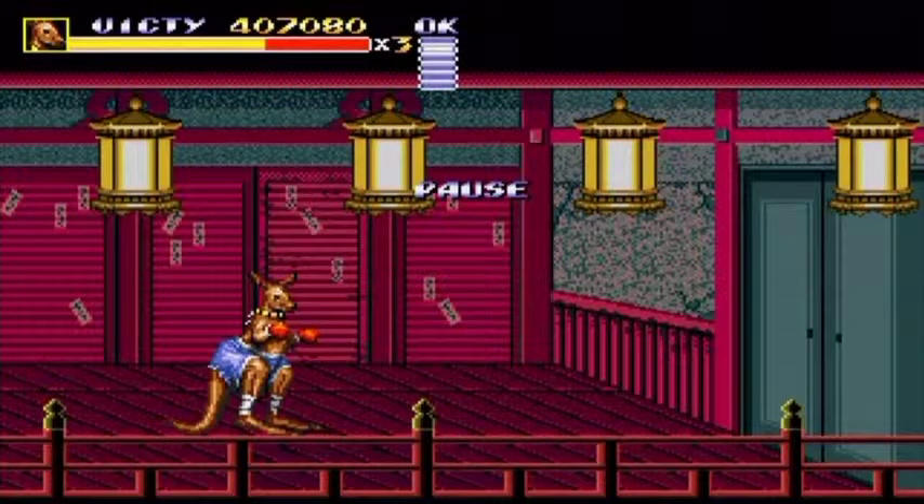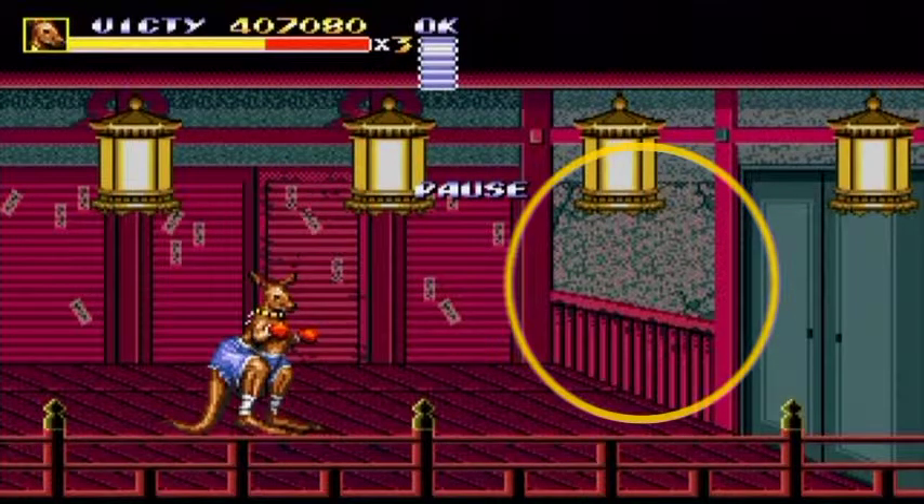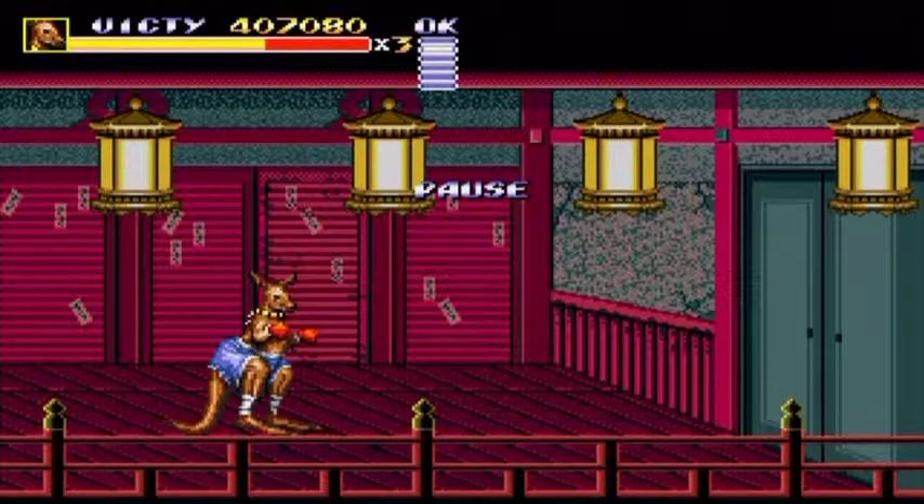I'm going to pause the game here at this point, because there are actually four ways out of this section. The door on the bottom right-hand corner is the actual exit to the next section. However, just above Rue's head there is a cracked panel in the wall — the wall next to the door is also cracked, and the floor that Rue is standing on is also cracked. So you've got three secret exits out of this stage, and I'm going to show you all three.